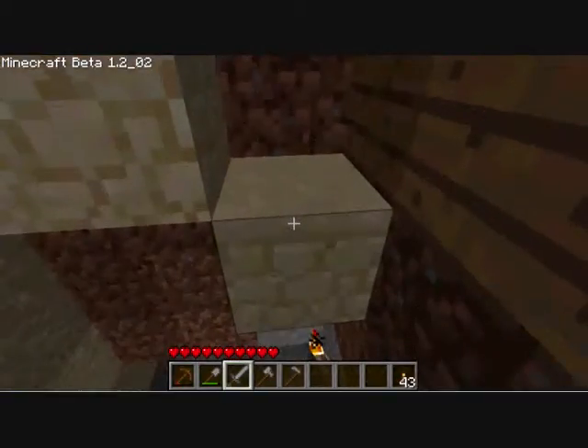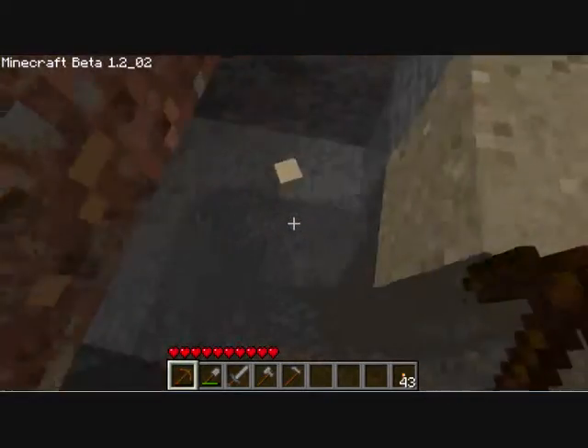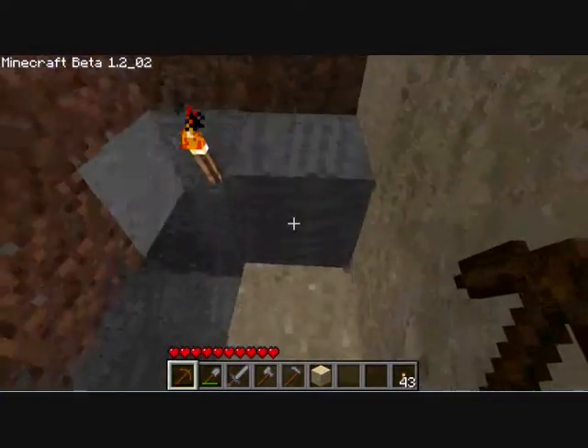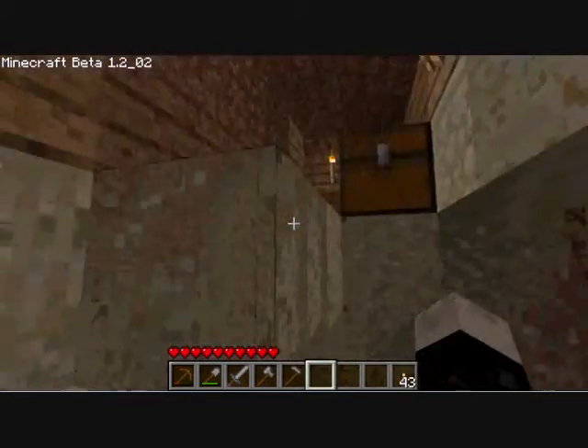You can't break this with your fist — otherwise it'll do the exact same as cobblestone would if you broke it with your fist, so you have to use a pickaxe of some sort. Basically it's just sand and cobblestone — sandstone.